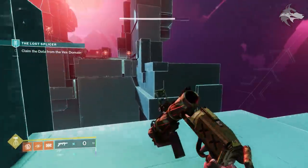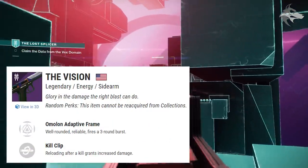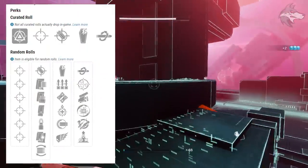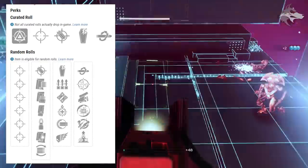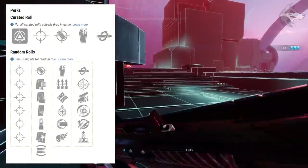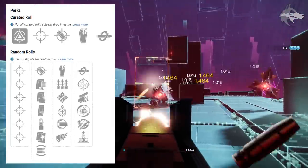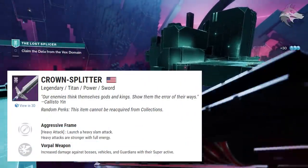For world weapon drops — from legendary engrams and rank-up packages — there is The Vision, an arc adaptive frame pulse rifle with a three-round burst. It can roll Grave Robber, Surplus, Ambitious Assassin, Underdog, Full Auto Trigger System, and Killing Wind in the first slot, with Kill Clip, One for All, Swashbuckler, Disruption Break, Sympathetic Arsenal, and Elemental Capacitor in the second.